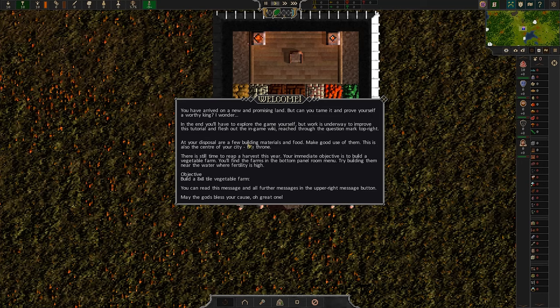At your disposal are a few building materials and food — make good use of them. This is the center of your city, the throne. There is still time to reap a harvest this year. The immediate objective is to build a vegetable farm, found in the bottom panel room menu, near the water where fertility is high — build an 8x8 vegetable farm. Any game that flatters my ego and calls me king — pretty great.